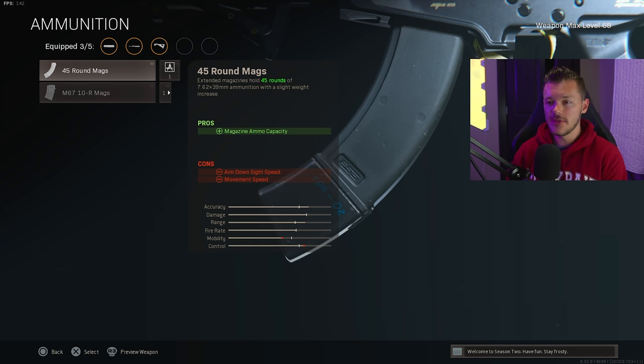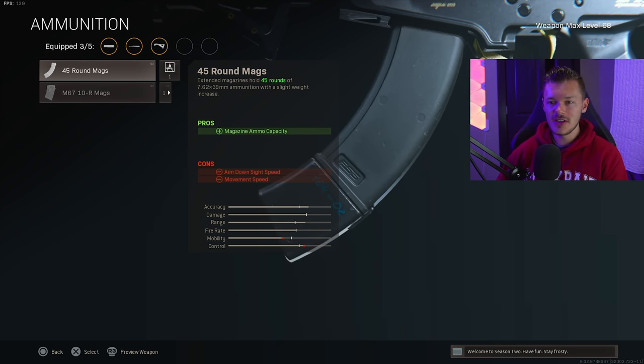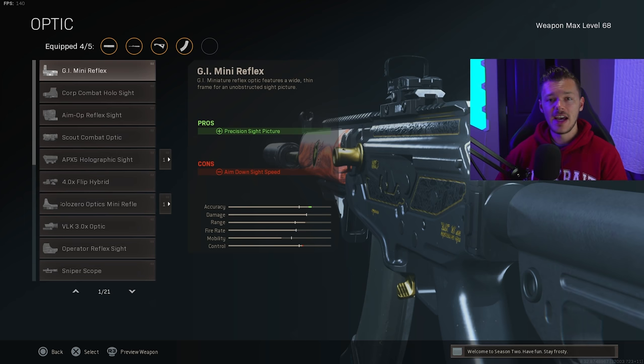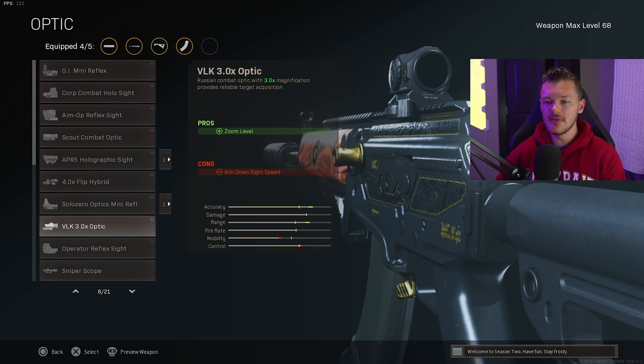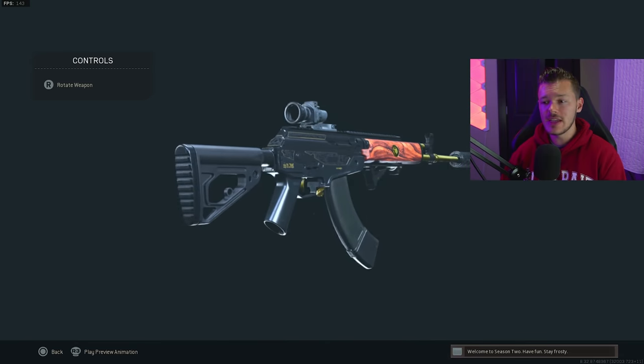For ammunition, we basically only have one option: the 45-round magazine. There's no reason to run the base 30-round mag, and definitely don't use the M67 10-round magazine — just use the 45-round mag. For the optic, we're running the VLK 3x, which has an incredible sight. I really like the VLK on Modern Warfare weapons and always run this on my AMAX — it's seriously my number one AMAX setup.